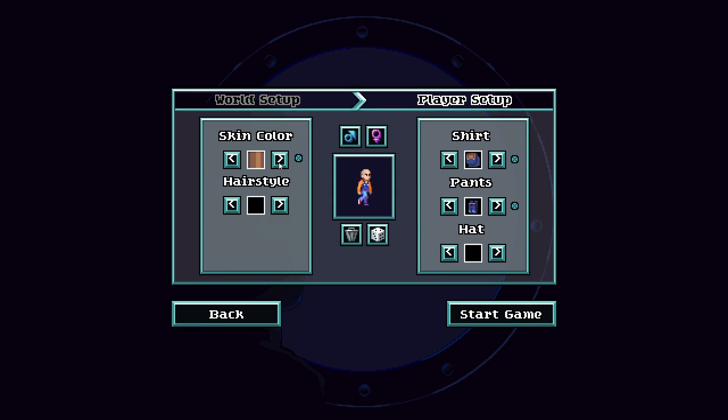Next we have the player setup, where we can check skin color and hairstyle. I'll go with this hairstyle. For clothes, I'll go with this one — the pants are good. No hat for me. Let's go!